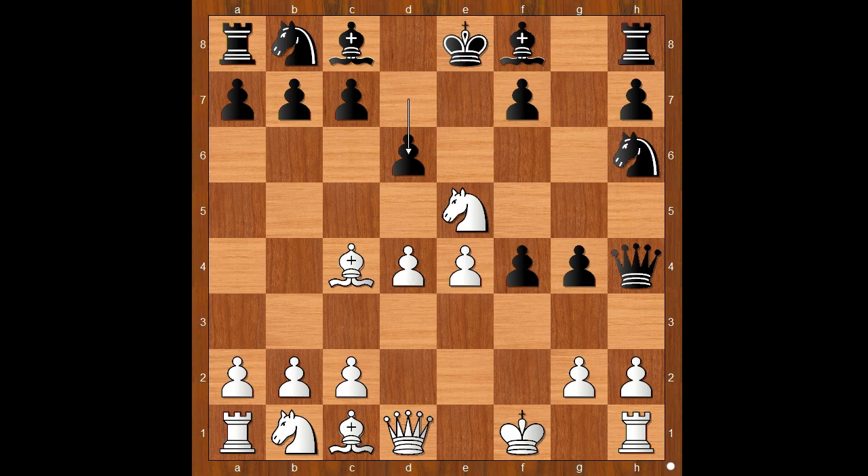D4. D6. Knight to D3. F3. G3, keeping the file closed.